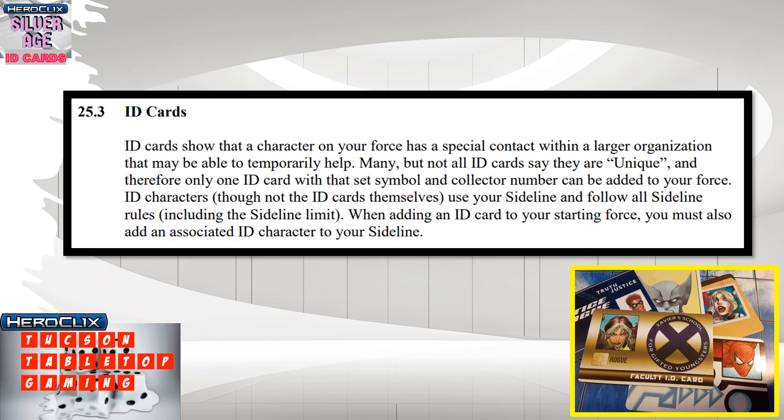From the comprehensive rule book, section 25 deals with ID cards. It says ID cards show that a character on your force has a special contact with a larger organization that may be able to temporarily help. Many but not all ID cards say they are unique, so only one ID card with that set symbol and collector number can be added to your force. ID characters use your sideline and follow all sideline rules.